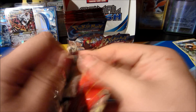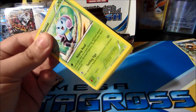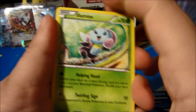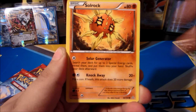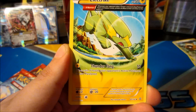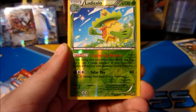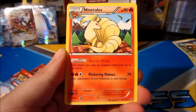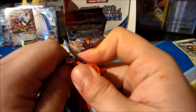Next up a Primal Groudon pack. Starting with an Illumise - they gave Illumise and Volbeat pretty much the same art, kind of weird. Solrock but no Lunatone. Noisepass, Wonder Energy, there's a Teammates reverse rare - Ludicolo, not bad at all. The rare itself is a Ninetales.